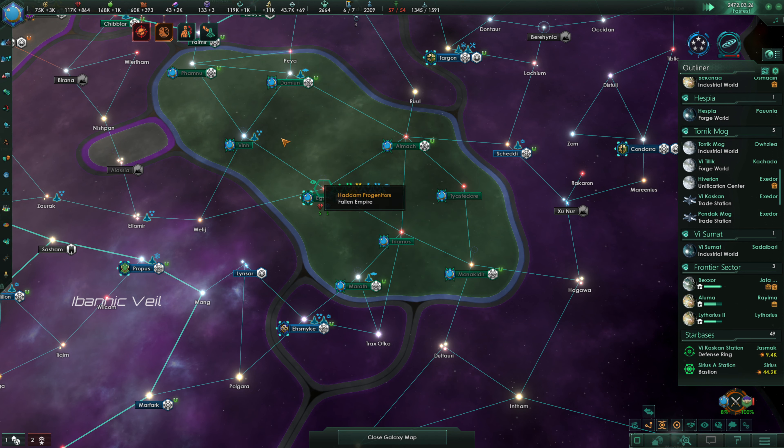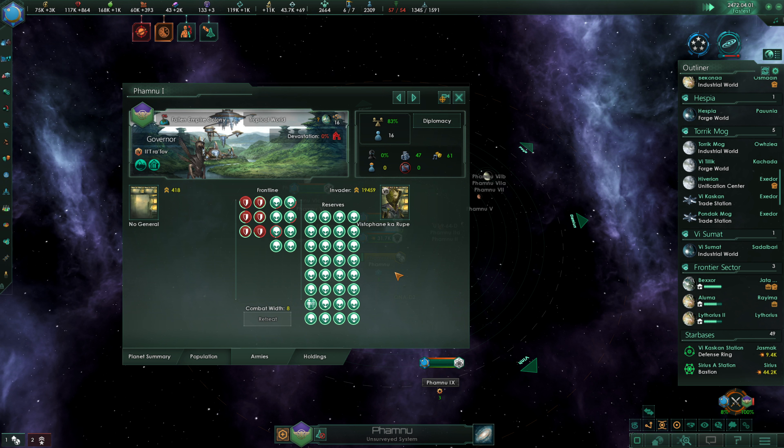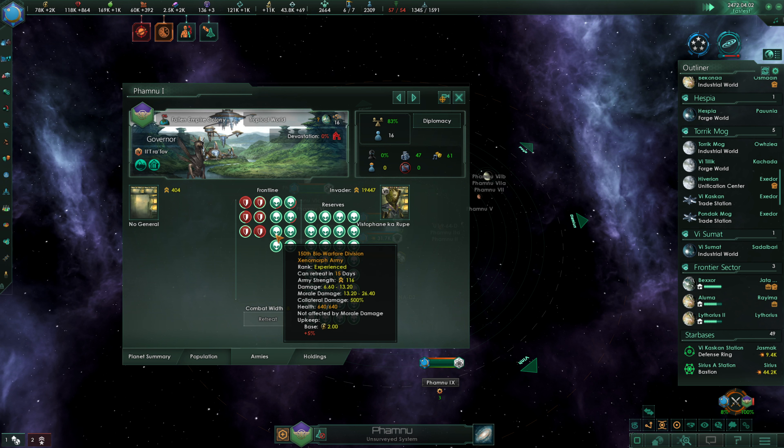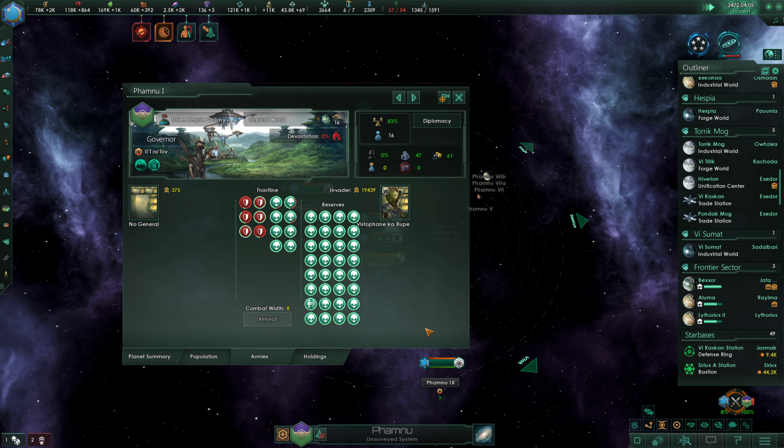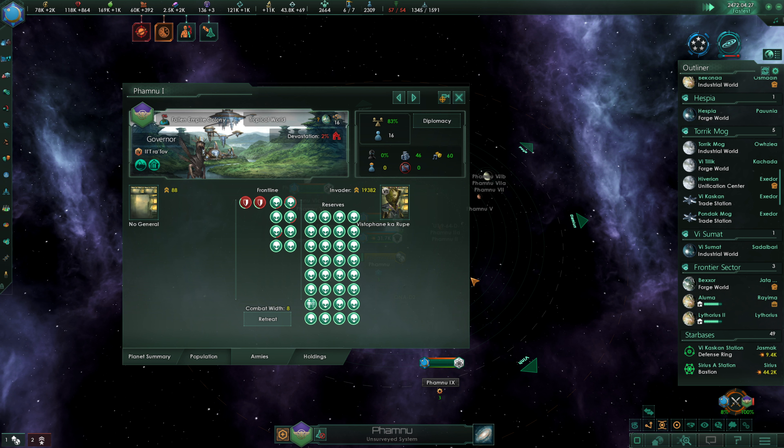We are of course invading up on Fomnu, so that'll be done shortly. We are going to lose this Xenomorph army, but that's okay — losing a Xenomorph army here and there is no big deal. We may lose this one as well. Morale is pretty broken at this point, so we're not going to lose it. We should be fine.